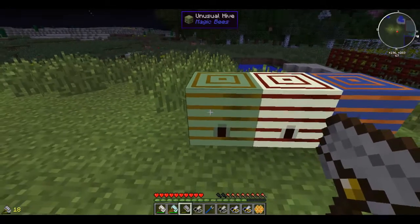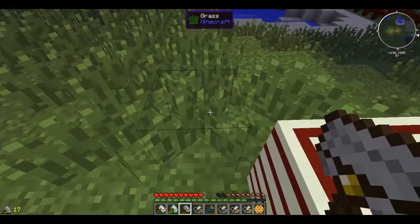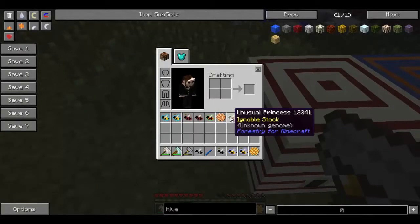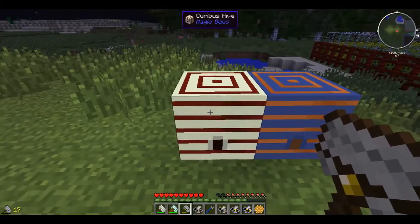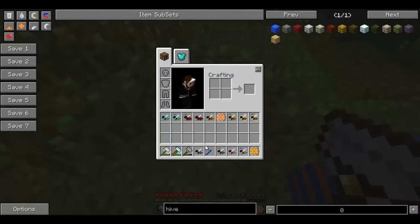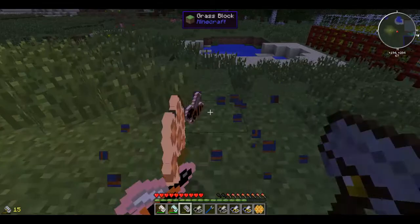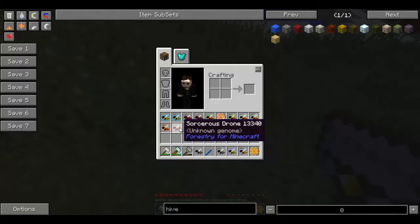These unusual hives are found all around the place — these are part of the magic bees mod. They will give you unusual princesses and unusual drones. Curious hives do not drop curious bees; they drop mystical drones and mystical princesses. And the resonating hive drops sorceress bees.